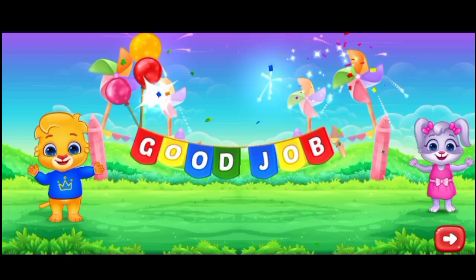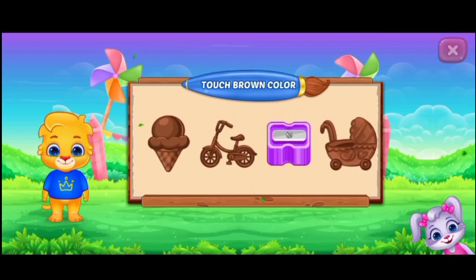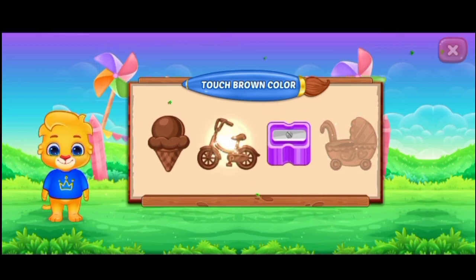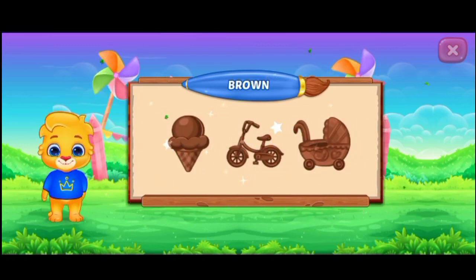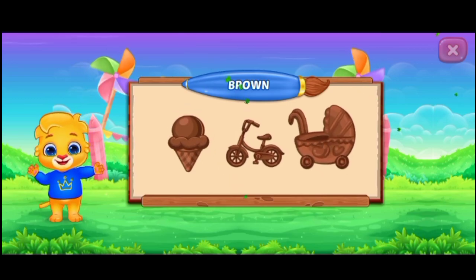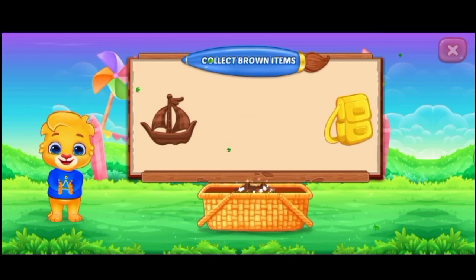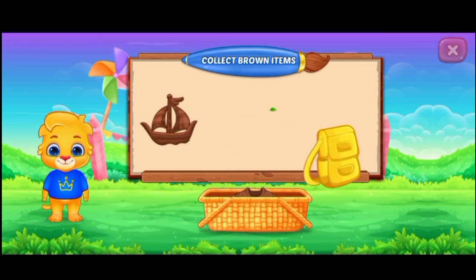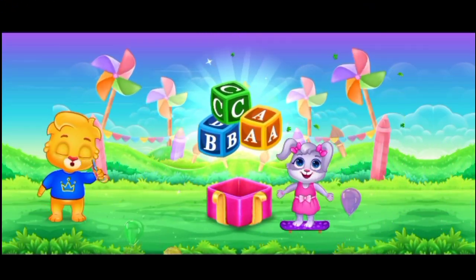Touch brown color. Nice! Woohoo! Brown color. Collect brown items! Well done! You did it! Woohoo! Brown! Wow!